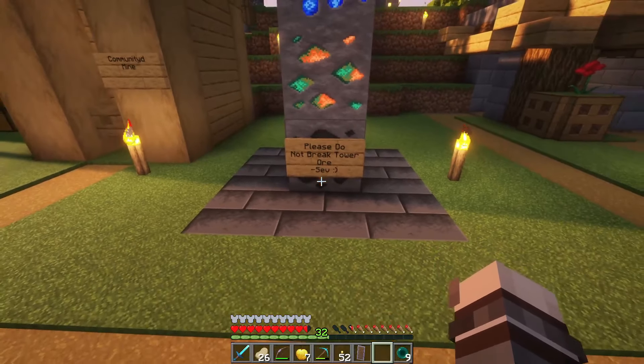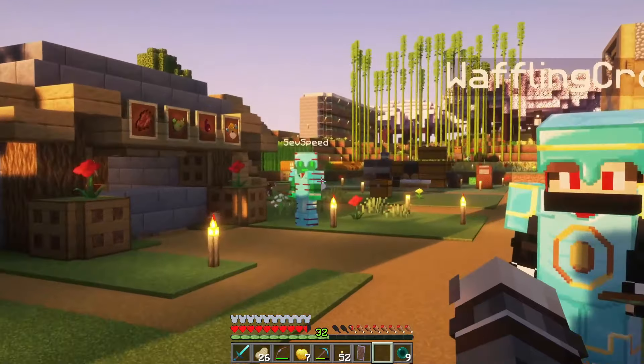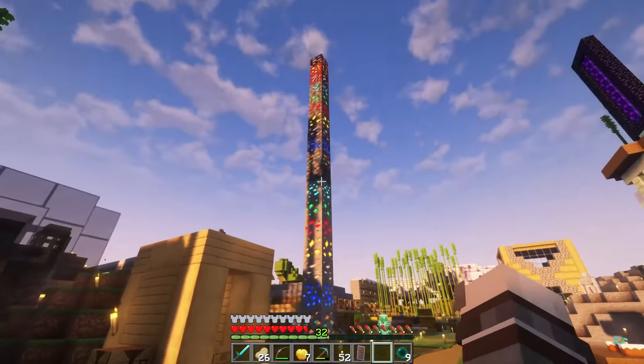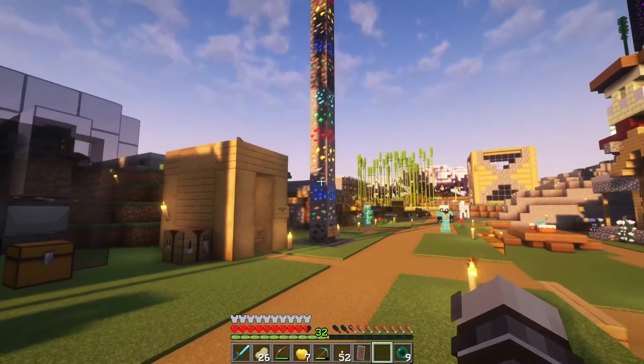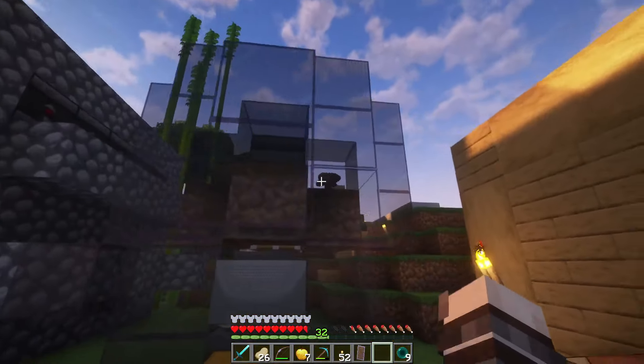Here's something — there's a sign: 'Please do not break tower ore,' signed Sev. He made a tower out of ores, which is pretty cool actually. Kind of really colorful and brings the place to life. Really awesome. On that note, this is something new to me — a mushroom farm. Never thought to make it, didn't even know that you could.